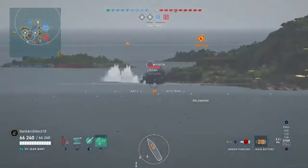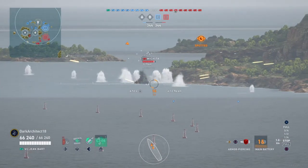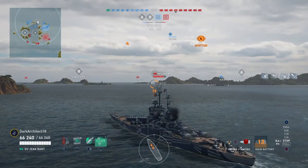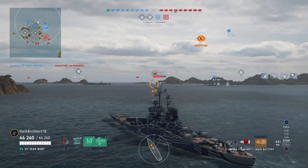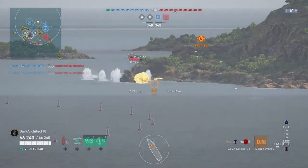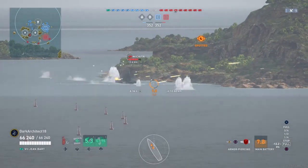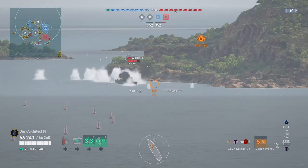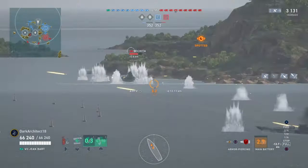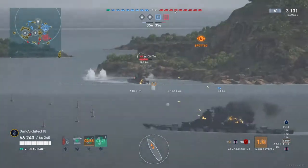I'm going to start shooting at this Wichita as I see him moving up. I'm shooting at his superstructure if possible because I know he has the armor to bounce 15-inch shells. In that case I've got to shoot higher up at the superstructure, otherwise it's just going to bounce, and I want to make sure I can get the most damage in the most efficient way.